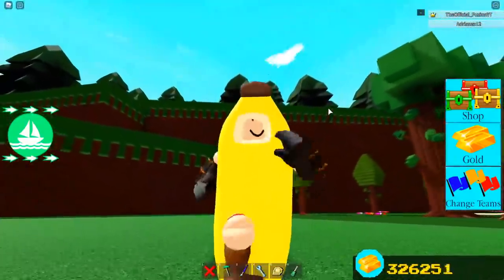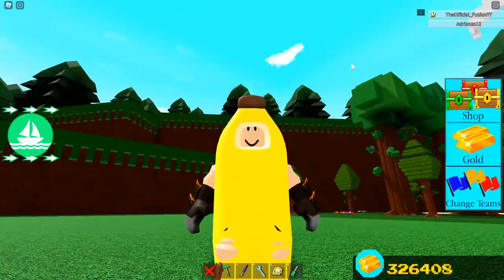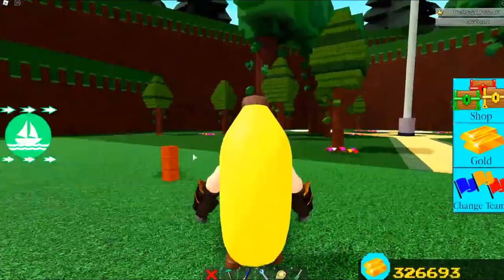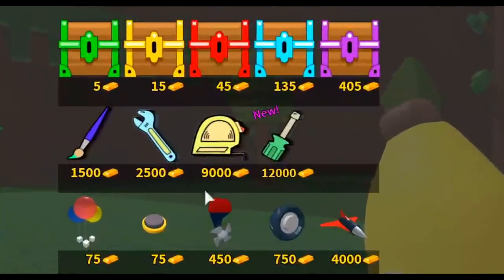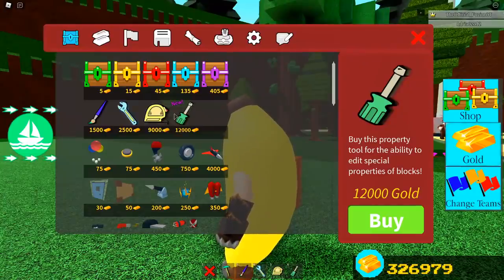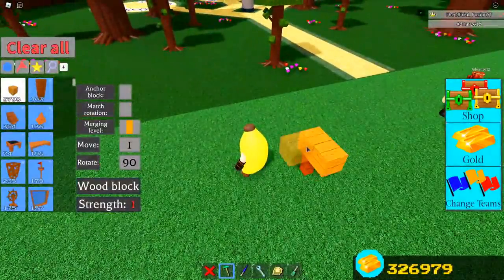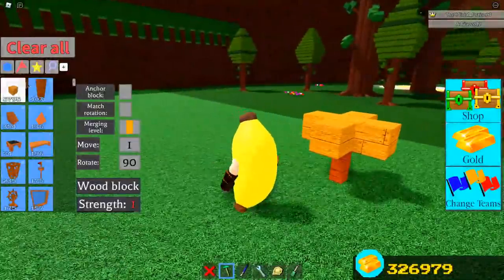I'm going to go ahead and gift this person right here - they asked for gold in the comment section. Pro Gamer, there you go, that was 150 Robux worth of gold, congratulations! Anyway, the last gold glitch video got so much support, thank you guys. Today we're doing another one that is very cheap, and it's really good if you want to get the property tool, the scale tool, or any other tools inside the shop. This glitch will allow you to get a ton of gold really quickly.